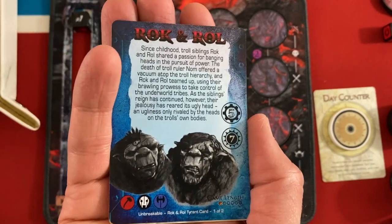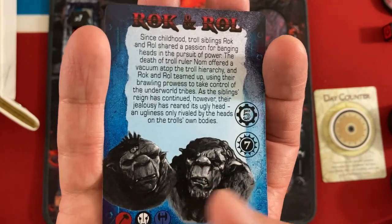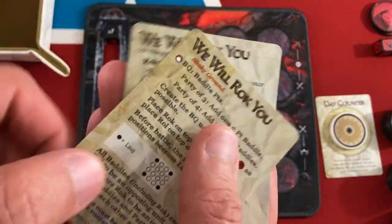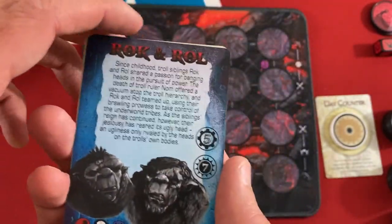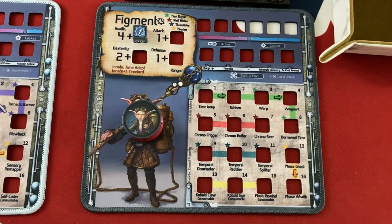I'm going against the quickest tyrants in the set. I might do another playthrough later of the new campaign mode. But right now it's Rock and Roll — two feuding trolls. Since childhood, troll siblings Rock and Roll shared a passion for banging heads in pursuit of power. The death of troll ruler Nam offered a vacuum atop the troll hierarchy, and Rock and Roll teamed up using their brawling prowess to take control of the underworld tribes. As their reign continued, however, their jealousy reared its ugly head. This is interesting in that it's going to be two tyrants on the board. All baddies including Rock consider Roll to be an opposing unit, and Roll considers Rock to be an opposing unit — so we want to let them kill each other and then slide in to finish off whoever is left. Like every other game of Too Many Bones, we have seven days to win and need five progress to fight them, plus some gear locks to meet.